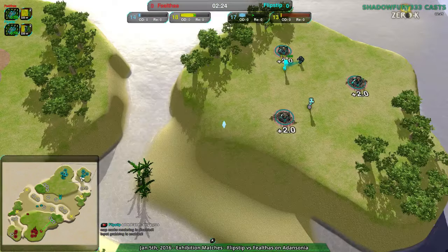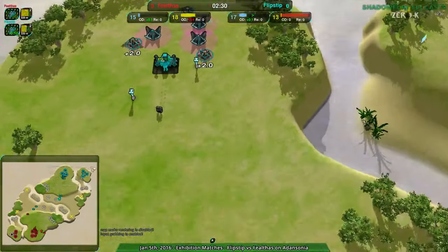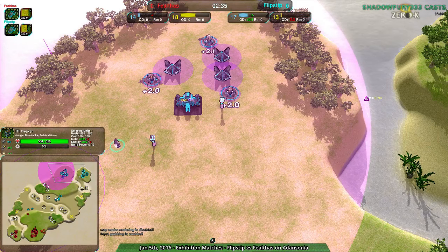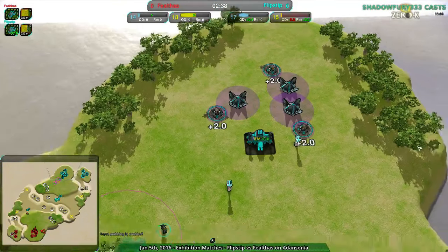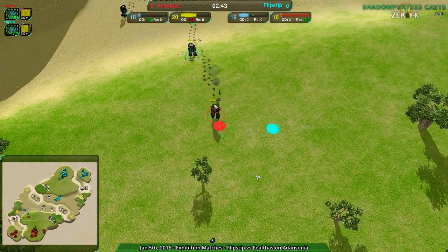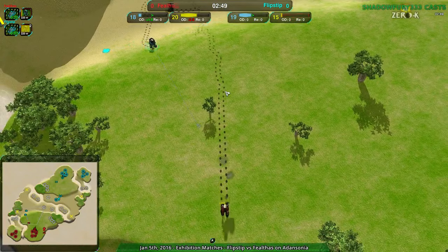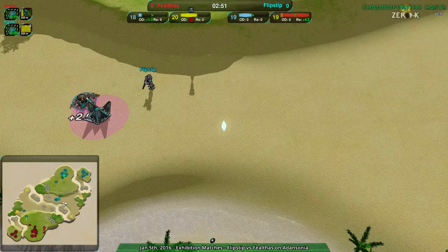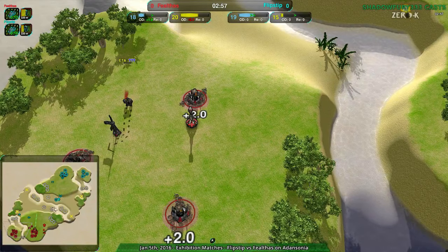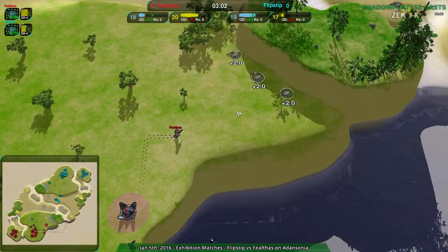Flipstep is a bit ahead right now for metal, not for energy. Why are they not reclaiming? There is a Freaker right here - 700 energy right here they can reclaim. There's a giant forest in the back they can reclaim. Now everyone knows what everyone is up to. Two and a half minutes into the game, Fale Thoughts learns what Flipstep is up to, and learns that those back expansions were in fact safe and not a death trap. That's actually an interesting thing about this map which I'm really hoping will be exploited.